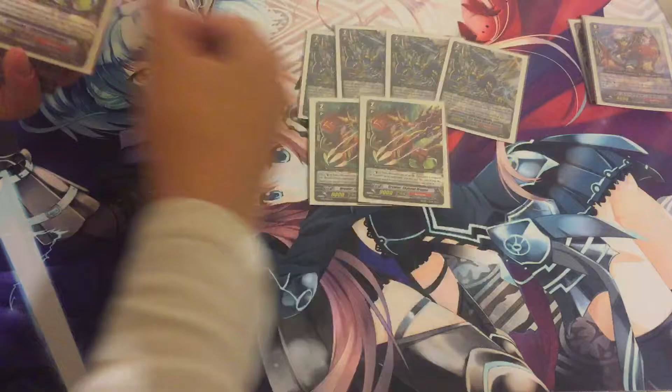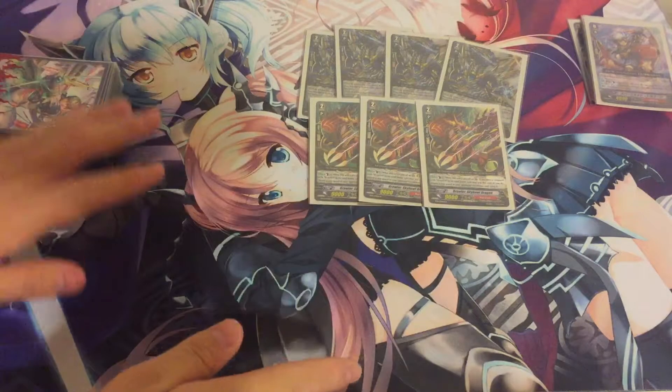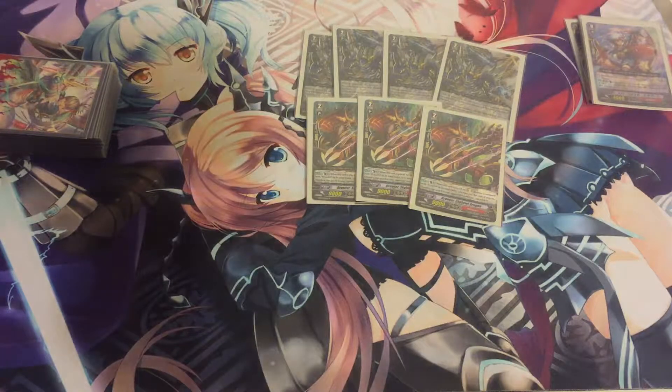Next up we're playing 3 Skyhow. He's just a simple Counterblast 1 — retire a unit in the front row when placed on rearguard and you have a Brawler Vanguard. Really good for your Conquest plays. Cheap, efficient, and you don't use too much Counterblast in this deck so it's really good.